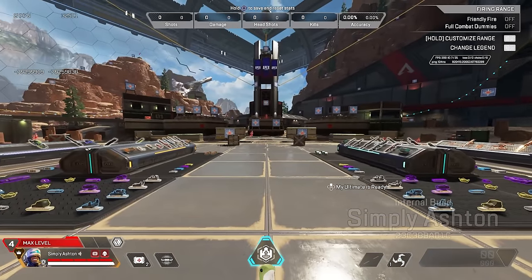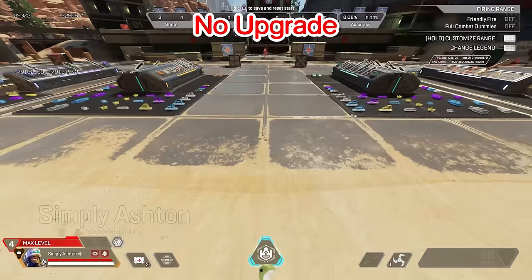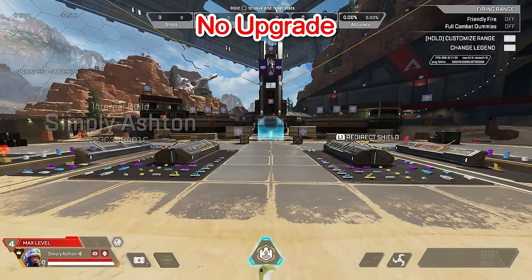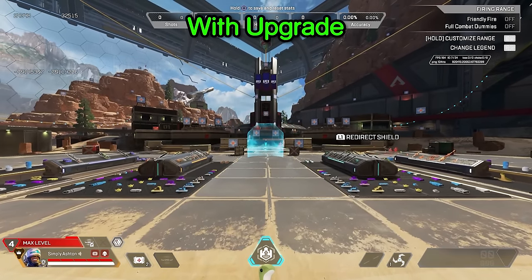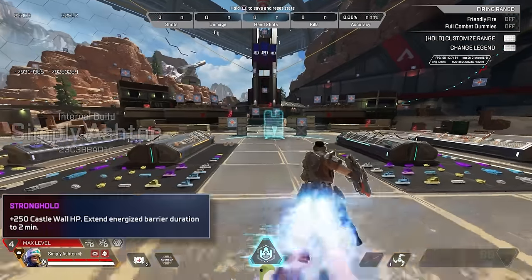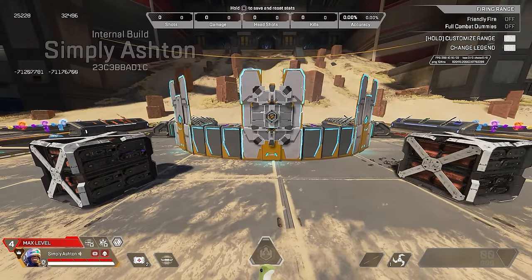Newcastle's first set of upgrades gives him the choice of plus 250 HP to his mobile shield or increasing the speed of his mobile shield. The speed increase is a massive game changer — my biggest issue with Newcastle was not being able to run at the same speed as the shield, but now you can use it as a battering ram to run at teams. He is now super speedy, not even Octane could outrun him. For his tier 2 upgrades, he has reviving allies with health regen, or increasing the castle wall HP and energize duration, which lasts for an entire 2 minutes.